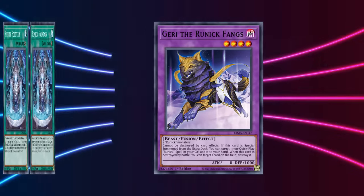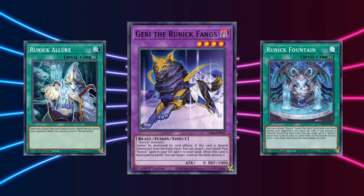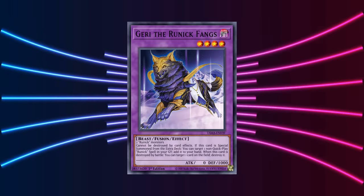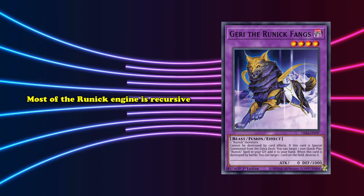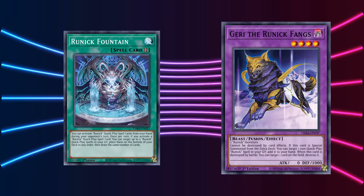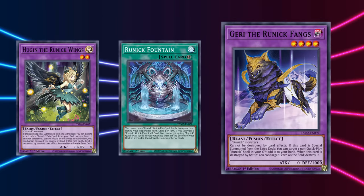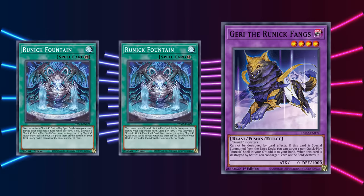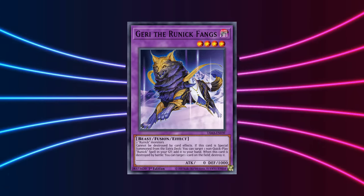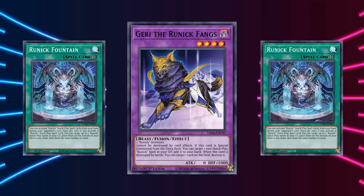This is really useful if you happen to draw a Fountain, or if you have one in your graveyard and add it back with Gary the Runic Fangs. Because whenever Gary is summoned from the extra deck, you get to target any Runic spell in your graveyard that isn't a quick play spell and add it to your hand. Gary also can't be destroyed by card effects, and if it's destroyed by battle, you can destroy any card on the field. Without Gary, it's very difficult to recycle your already used Fountains, and can potentially cost you games if your opponent manages to run through every one of them with back row removal. Which is why Gary is usually a mandatory inclusion of most Runic strategies, as it ensures that every aspect of your engine is recyclable, making it almost endless.